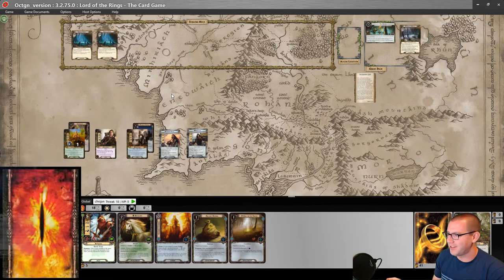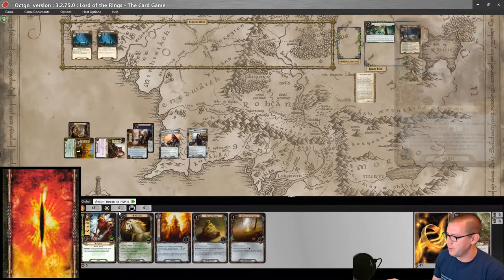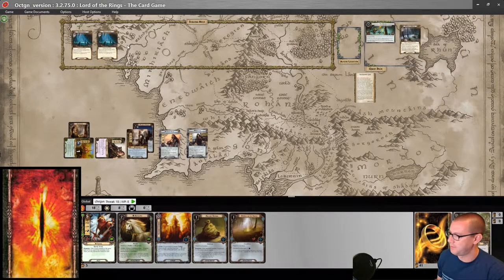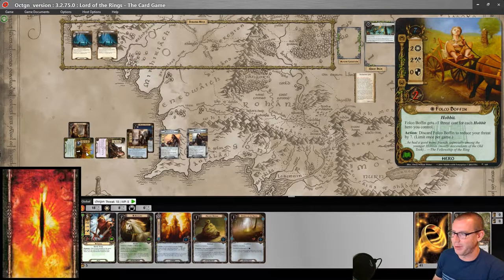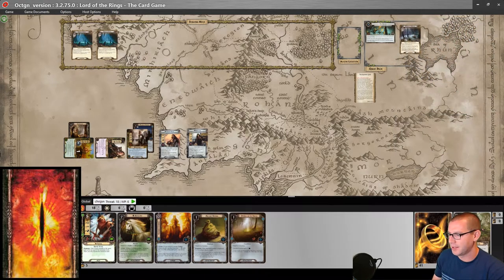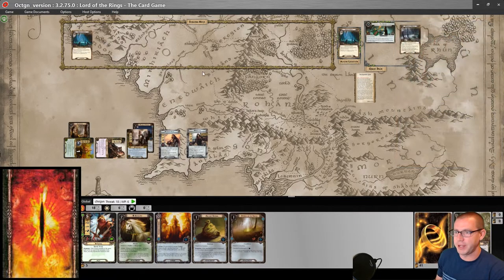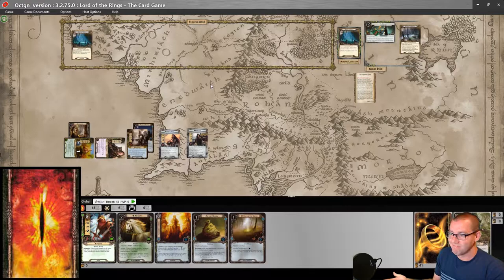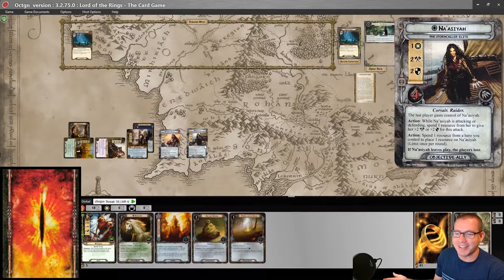And we're going to quest. There's four up against us in the staging area, so when I send eight to the quest, there's a good chance we'll make a little bit of progress. Reveal! Tangling and Grasping is fine. Falco Boffin is going to be removed from the quest, so we only end up with six willpower. Still makes two progress, and I can travel to Undersea Grotto. Do I want to pump up Captain Sahir? I've played this quest before — I don't want to invest too many resources in him, so let's just leave him for now.